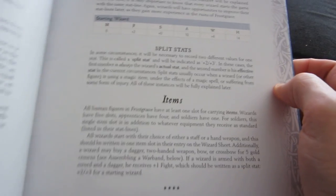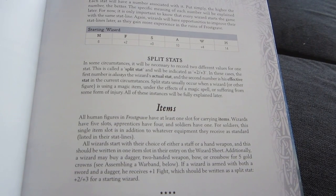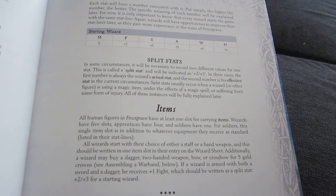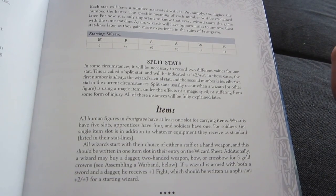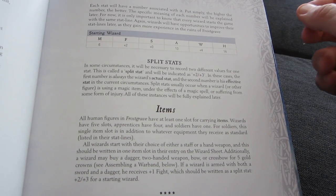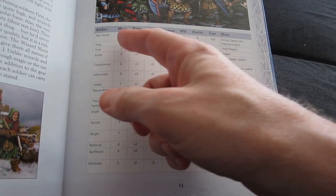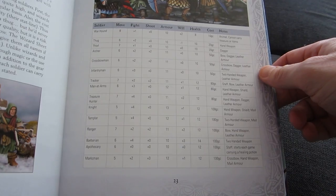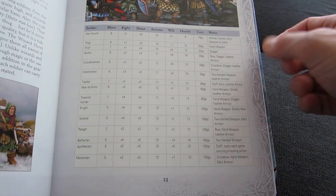The stats are relatively simple — you only have six stats: movement, melee fighting, range fighting, armor, will (which is for resisting spells), and health. The soldiers you can recruit all have a certain set of stats, and they also have a cost in how many gold coins it takes to recruit them.